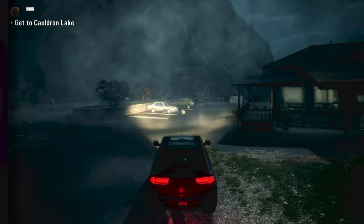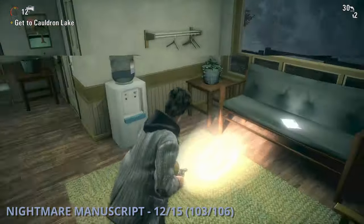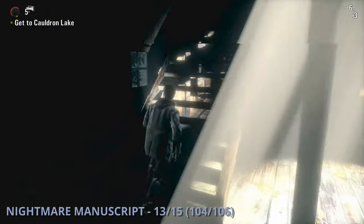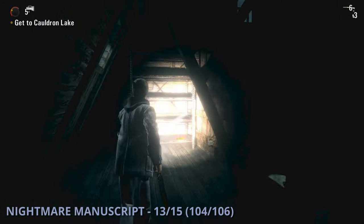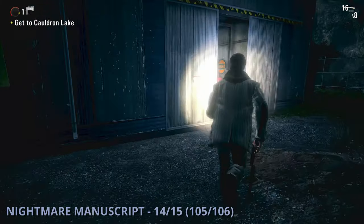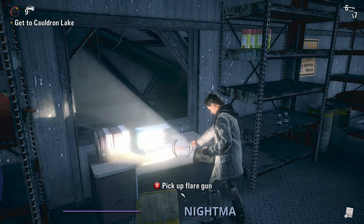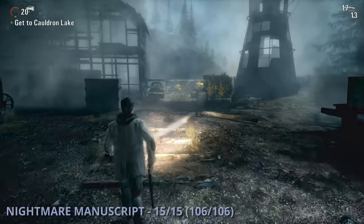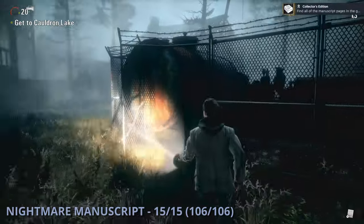Nightmare Manuscript 12 is going to be a little while into episode 6 once you get to the majestic hotel. You'll go into the lobby and grab it from on a bench. The thirteenth nightmare manuscript will be a bit later once you get to a barn with a bright light that you have to use to fight a big possessed truck — go up to the top floor to find this one. Nightmare Manuscript 14 is going to be once you get to the Larsen's scrapyard and you find it in the main building on the second floor. The fifteenth and final nightmare manuscript will be a bit later once you have to get power up for an elevator — it'll be behind the generator on a fence. At this point you should get the Collector's Edition achievement.